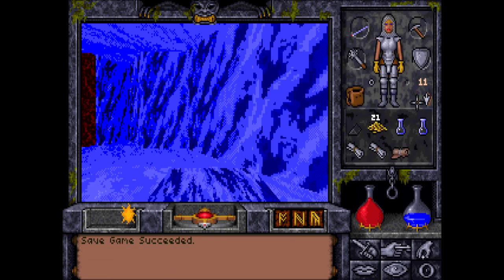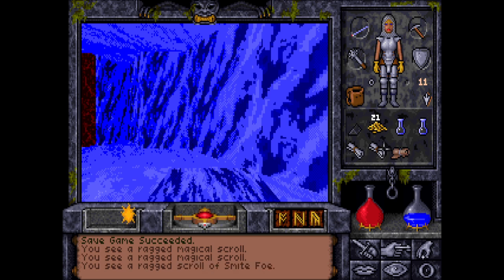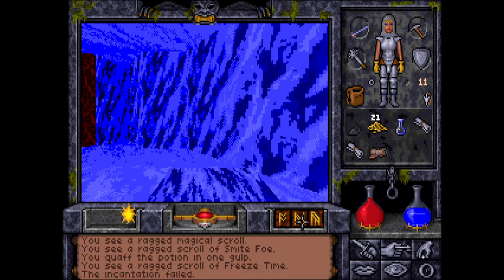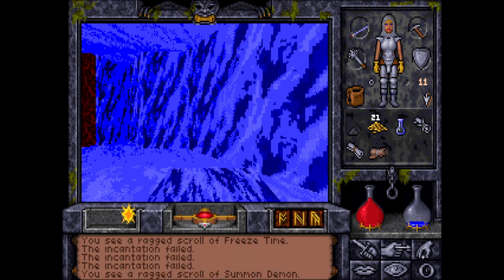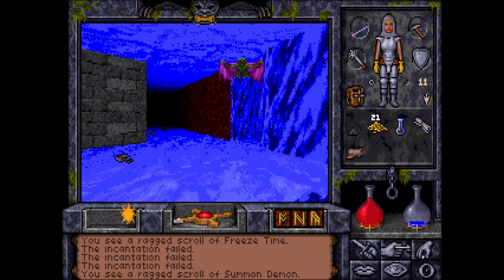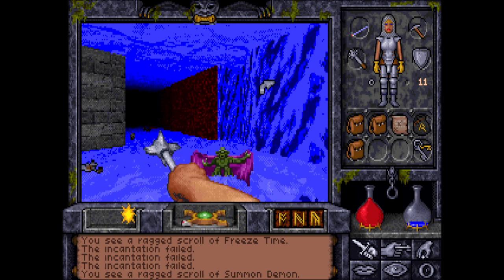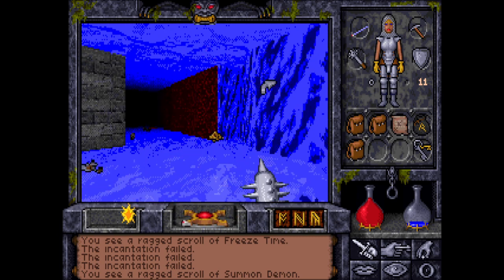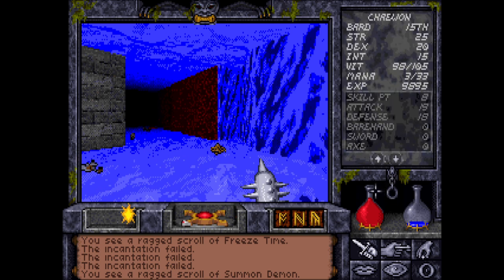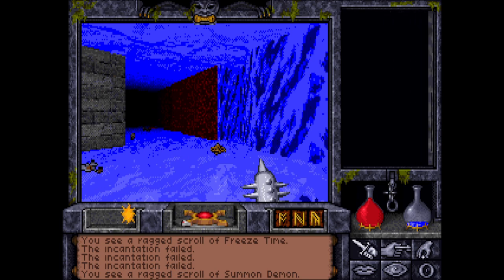Let's see what the scrolls do just for fun. Freeze Time — that's good. Summon Demon — that's also nice. We're gonna use the Summon Demon right now, the demon attacks us, we kill it, and I think we should have gotten a skill point out of that. That's always worth it.